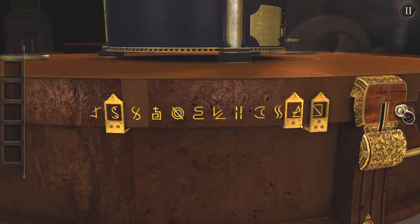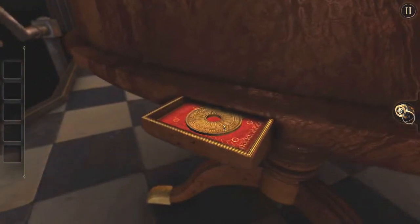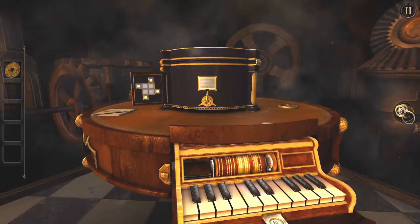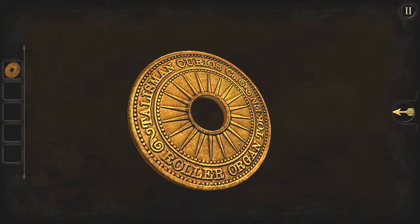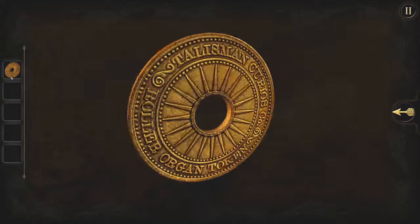We said it was that one, that one, and that one. There's my coin — I've got it. It goes my way. And now if we go back to the piano and we ram this in — Talisman Curios Company, Boiler Organ Token. It's on the back. Clearly he's been going to places and getting people to make him these things.